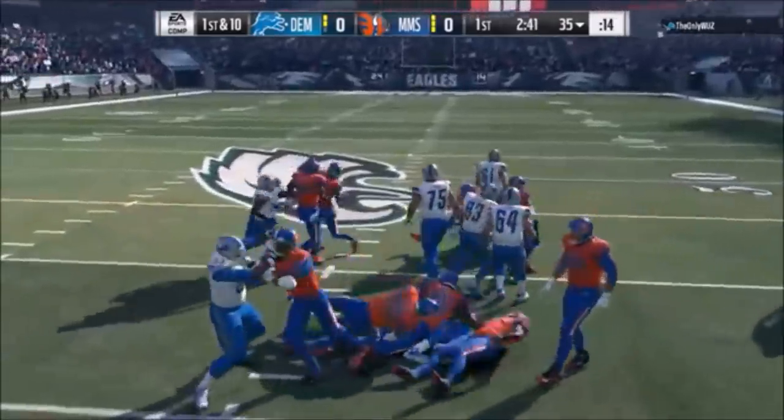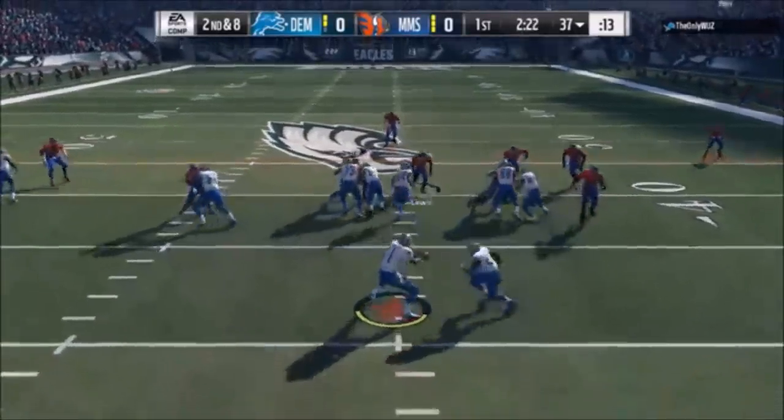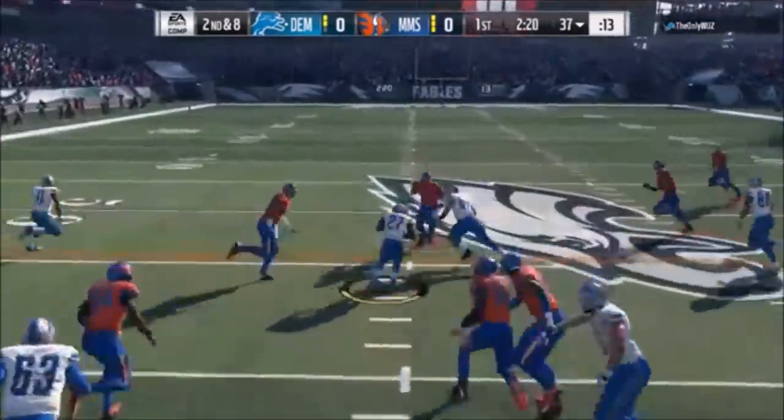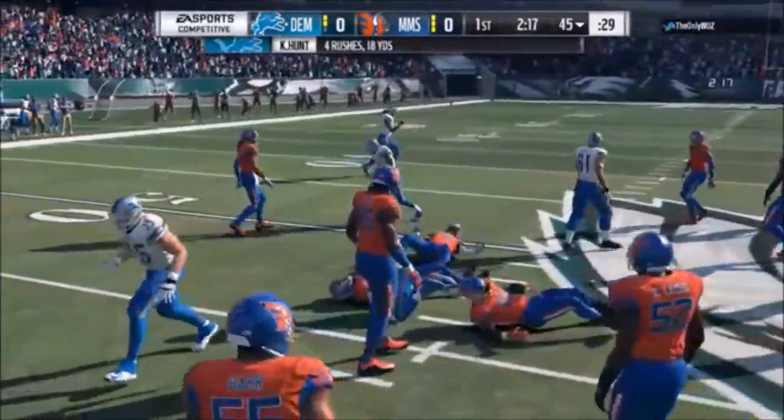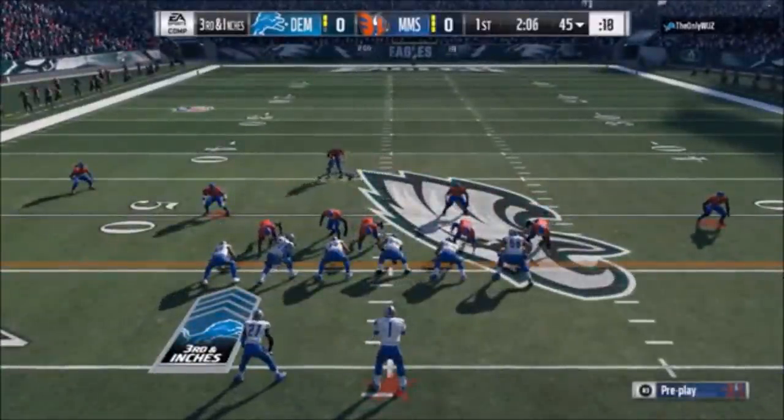He comes out running with Cam Newton again. Cam Newton doesn't fumble like normal quarterbacks - like Mariota, I should say. Mariota is like a straight fumbler, a straight weak-ass fumbler. But this guy definitely likes to run, he likes to run with his quarterback, and you'll see that throughout the game.